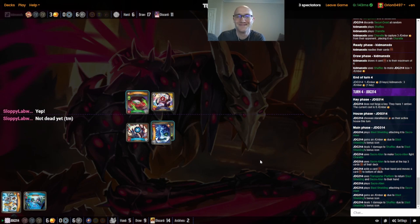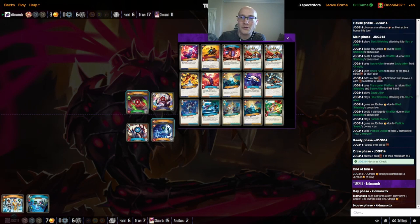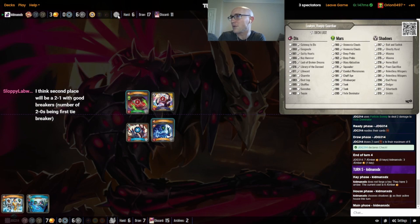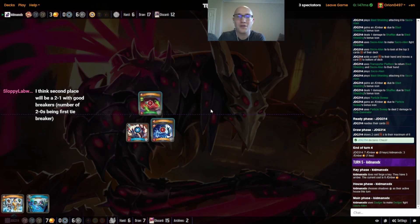JDG is getting to check here with that Transporter Platform. The Sacro Alien also killing off that Charrette to get that amber back. We did see the fight ability off of the Sacro Alien, but we don't get any information off of that. Then a Particle Sweep to go to seven. The Dodger having damage on it means it's not going to be getting any stealing. Could get another Miasma here just to slow things down, and we do see Shadows called again.